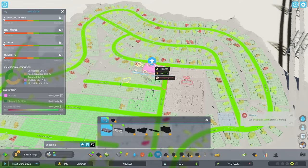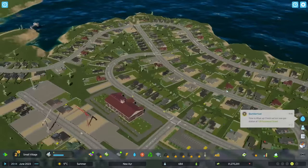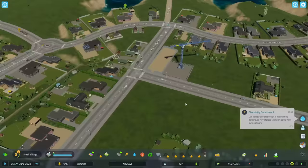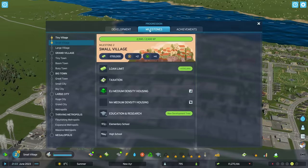We did unlock schools. I might not build a high school right away, but maybe an elementary school — right here. Lots of happiness. Commercial demand is still very high. We don't have access to higher density commercial yet — it needs to be a great town, so that's a while away. Low density commercial is going to continue to be the thing. Population increase, citizen happiness, population keeps growing.